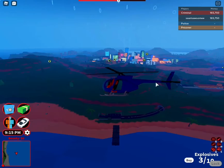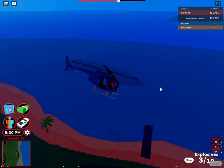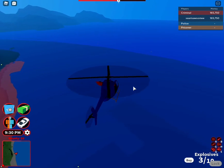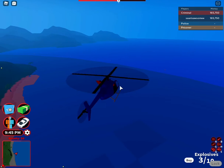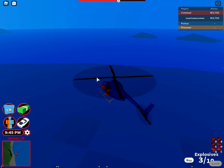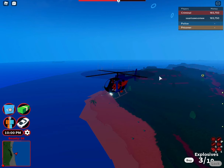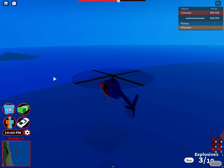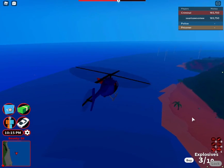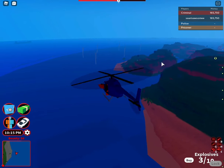If you don't want to watch me waiting for the cargo ship, there'll be a timestamp in the description and I'll also edit in some text saying when to skip to. The cargo ship should come into the map somewhere over here, maybe a little bit more this way, but it's all about what the game chooses.